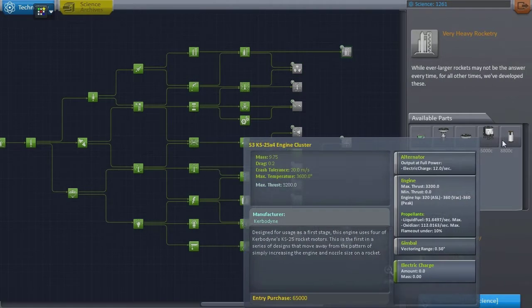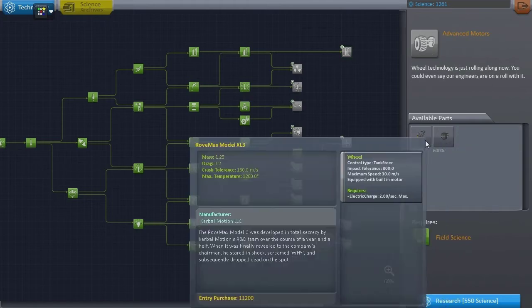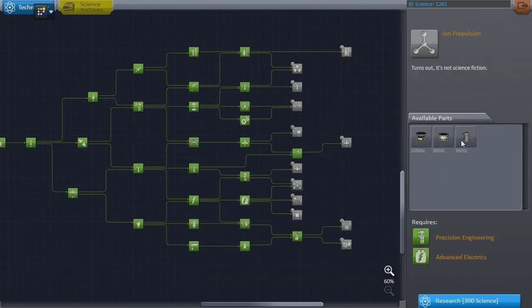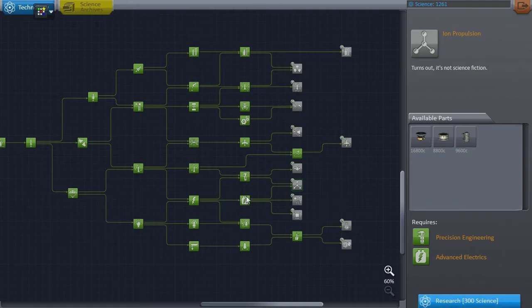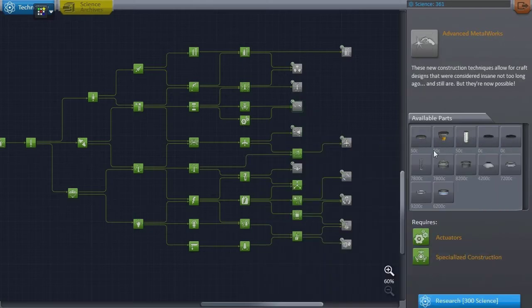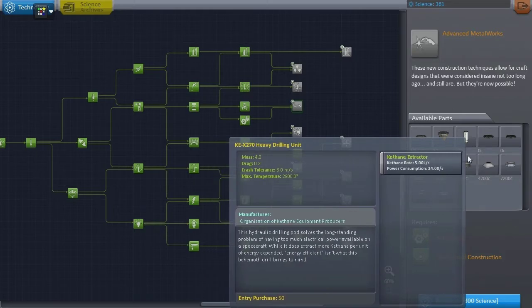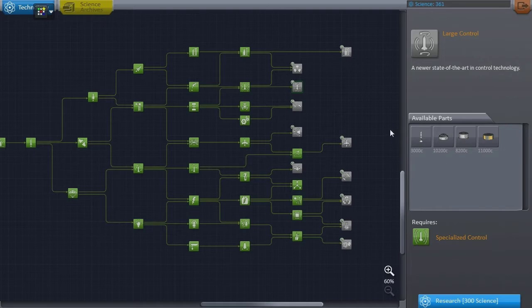We've still got 1,260 science left and these are 300 a pop, so I'm going to take a few moments to go through and read them all because a lot of these have just opened up. Big rover wheels aren't really doing it for me. Oh — ion drives! I really like ion drives, I just never really get around to using them. Maybe that's an aim for this season — let's try and use them somewhere. Bigger solar panels — that's a must. More science — also a must. These are all probe bodies, so we have to look carefully.